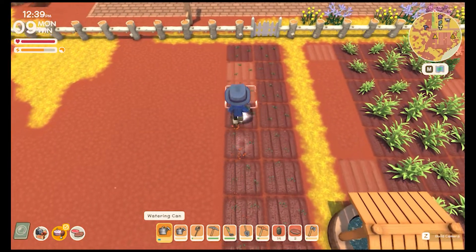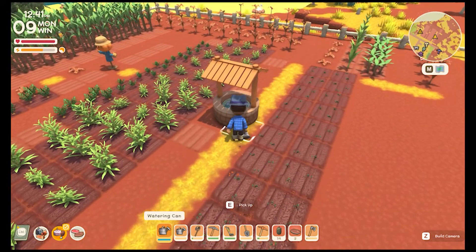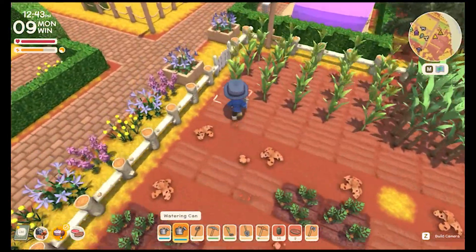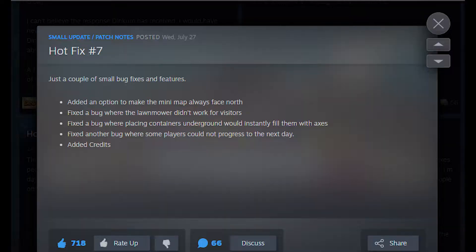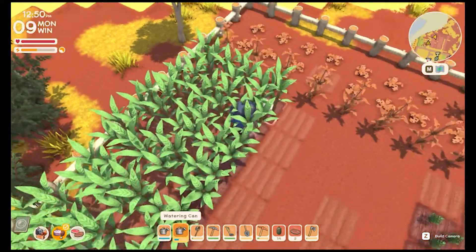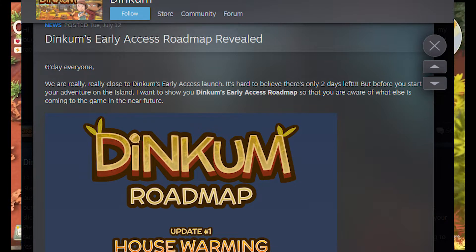We'll link all the hot fixes down below. There's been about 6 or 7, depending on how he counts them. The last one is really good — he added credits to the main screen of the game because he wants to give credit to other people. He also released a roadmap to Dinkum, and I believe this came out 2 days before he launched the game.